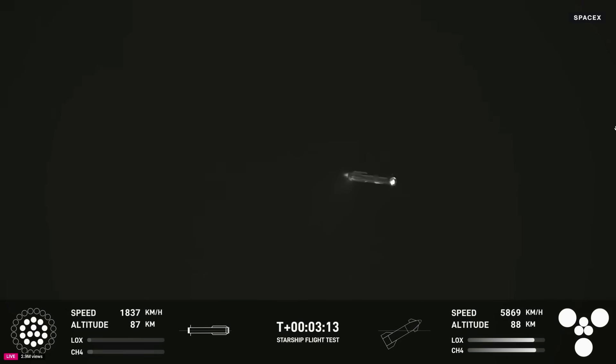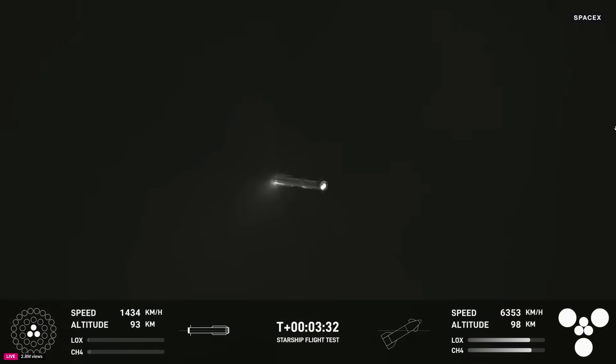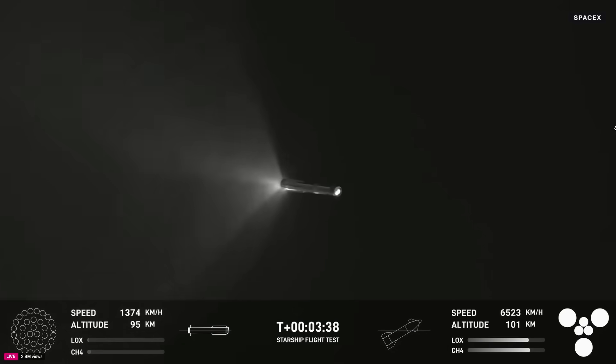Good news — pressures inside the ship are good. That is the second stage, the upper portion of the vehicle. Follow along with the telemetry on the bottom of your screen. Super Heavy is currently in its boost back burn. Avionics power, telemetry nominal. This boost back burn lasts just a little bit over a minute, so we've got approximately 30 seconds left.